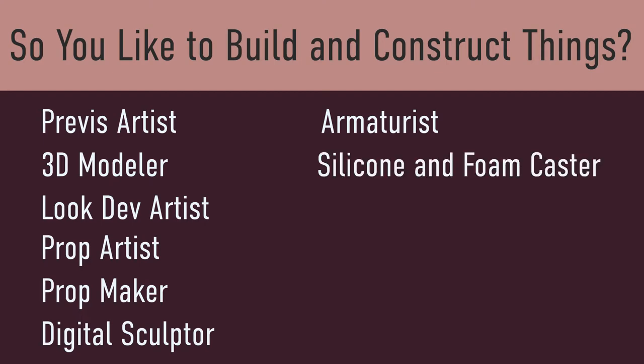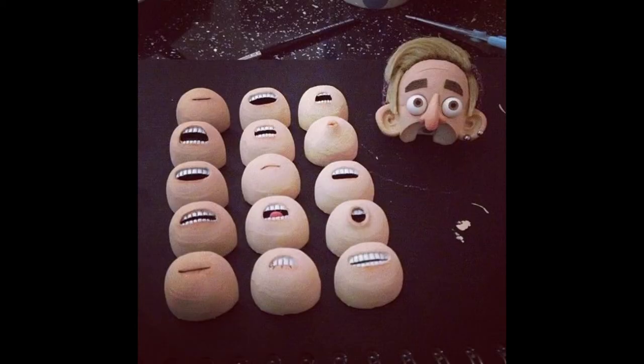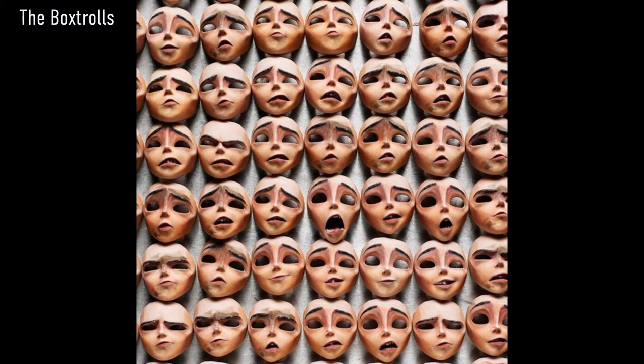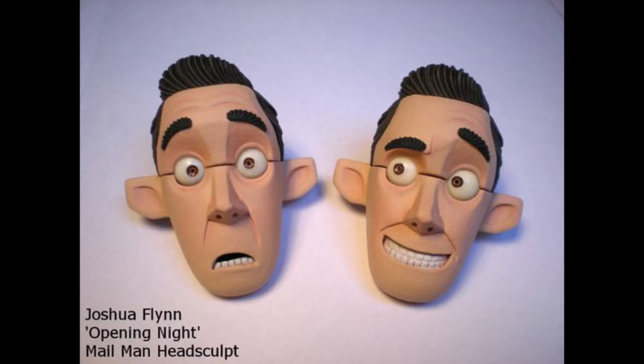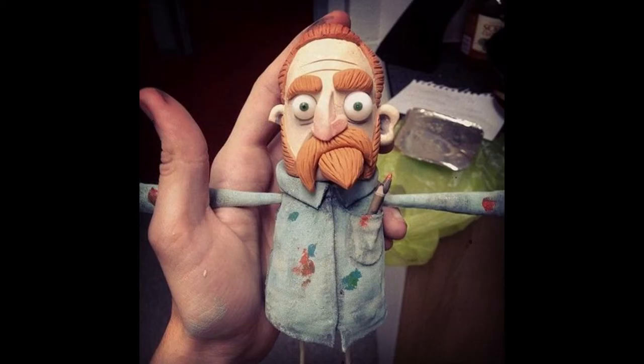Silicone and foam caster. The caster is responsible for the casting of soft puppet parts for eventual use as a performance puppet on the stop-motion stage. They require the understanding of various casting materials, such as urethane, foam, and silicone.